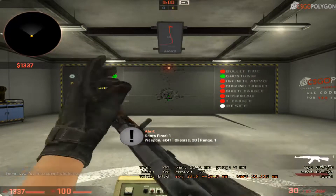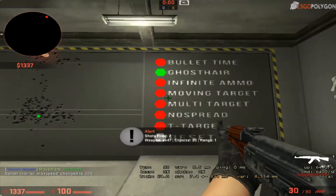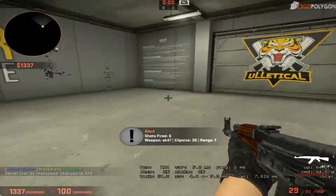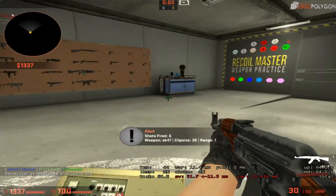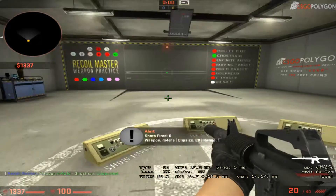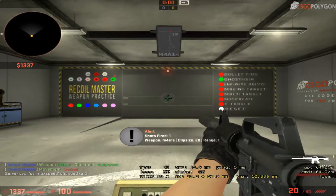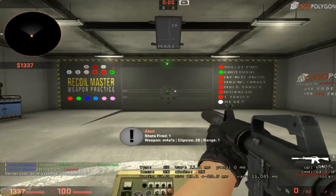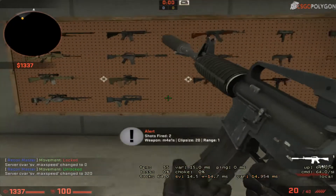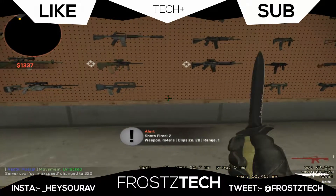So that would be it for today. Make sure to like and subscribe. You can practice on death matches — the best part would be to practice it on death matches and test this map out; it's really good. It's given below in the description, it's called Recoil Master Weapon Practice, made by Euletical. There are a lot of weapons you can practice with, like M4A1-S. M4A1-S and AK-47 are the most important weapons used in this game, and AK-47 has much more recoil compared to M4A1-S. Make sure to like and subscribe. Signing out.